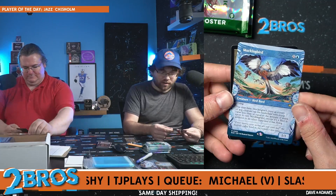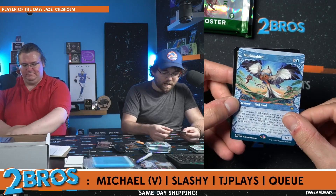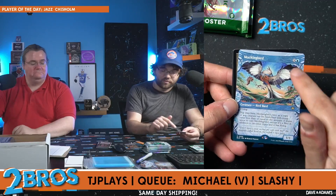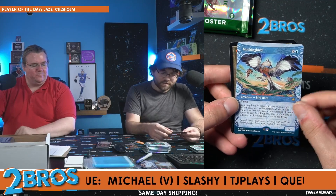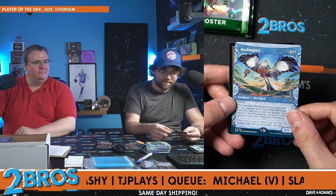Mockingbird — my favorite card in the set. Love Mockingbird, one of the cards I'm most excited to play with. What people missed about this was that it doesn't copy X, it copies mana spent. So if you just play it for one blue it can copy a one-drop, which is insane. So people thought it was just X — it's not. This can copy tokens.